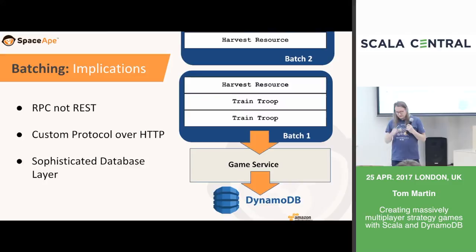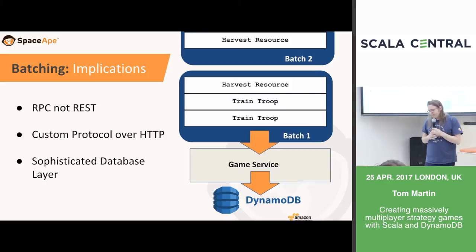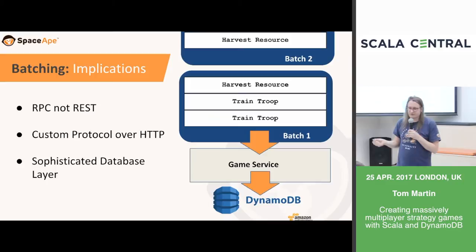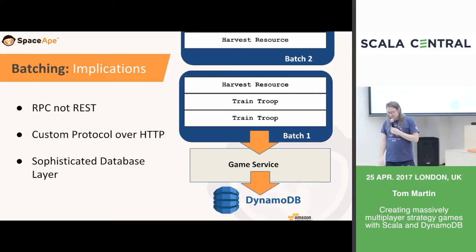There are some implications to using batching for development. REST doesn't really support batching mutations to different resources, so rather than REST we've gone for an RPC-based approach when designing our APIs. HTTP itself doesn't have a concept of batching, so we use a custom protocol written in Google Protocol Buffers — we were already using Protocol Buffers for CPU and network performance on devices, and it's been very useful for defining this protocol. To batch all this work into a single read and write per batch, we've had to write a fairly sophisticated database layer.